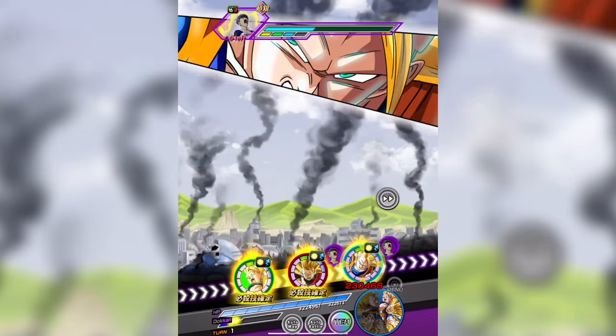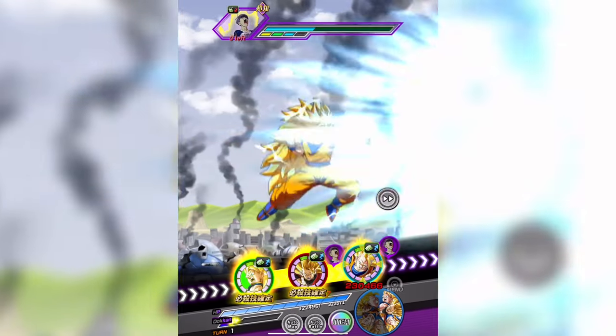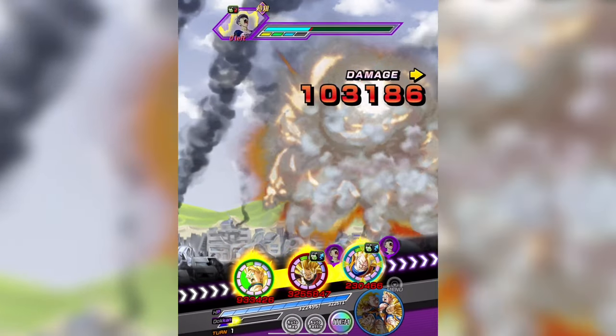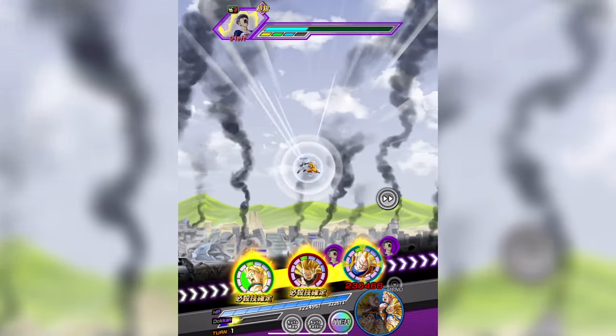Two years later, this would be the very first card to be able to be Extreme Z Awakened. Interestingly, when Dokkan Awakening this card and the previous card, the STR 'Clutching Victory' Goku actually had the same super attack.